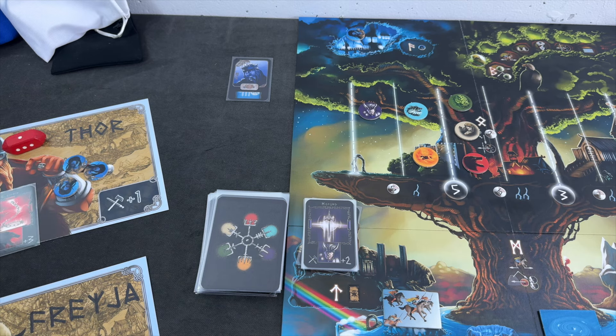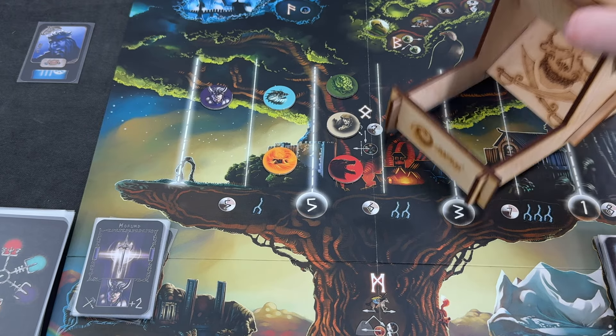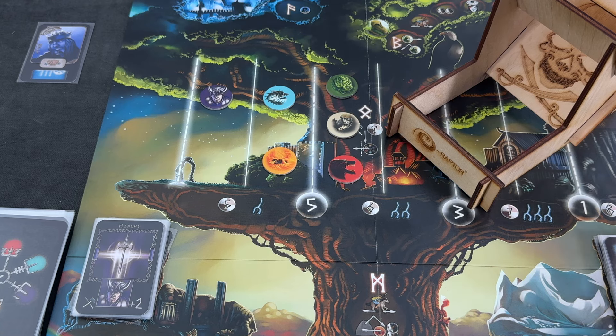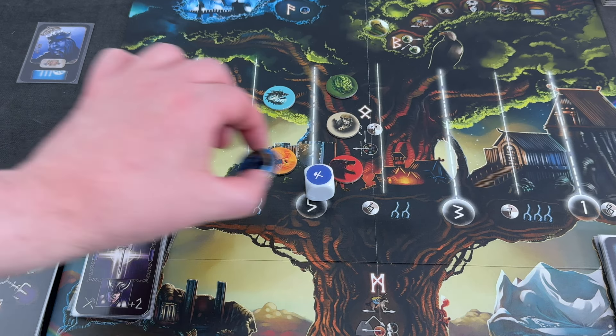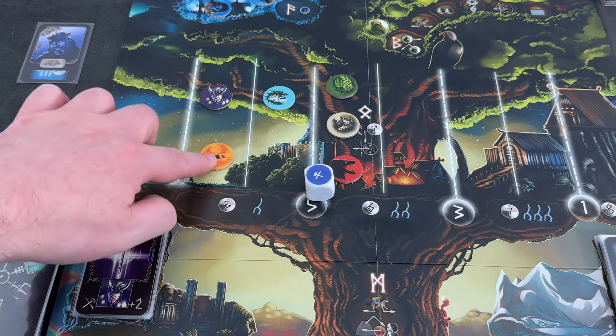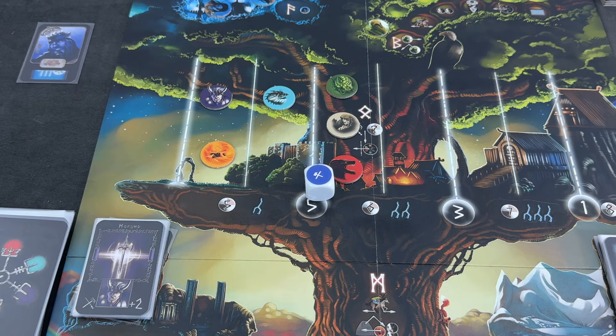For his last action, he has to fight Surt now. Let's hope for a three. Okay, that's a one — not too bad. We have plus one and plus two, so we have a plus three. Two elves need to get sacrificed, but we are moving Surt back one position. I still think this was important enough.